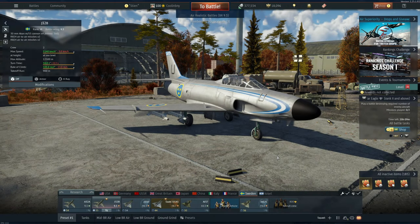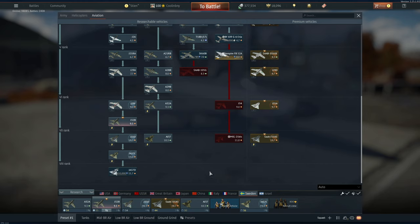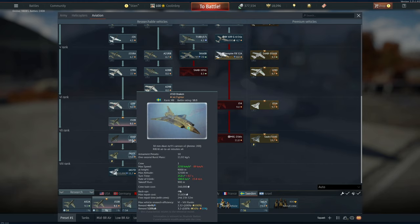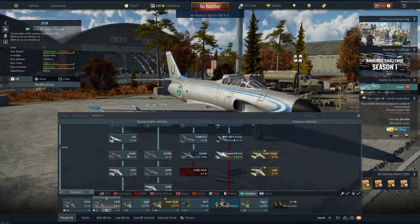Hey everyone, Tankenstein here. In this video I've got gameplay for the J32B Lansen, currently ranked battle rating 9.3, a fighter in the Swedish air tech tree. This vehicle is one that I feel is overlooked because it sits just before the J35D Draken, one of the planes that so many people want — an aspirational plane if there ever was one, possibly more so than the JA37C Jakt Vigen.